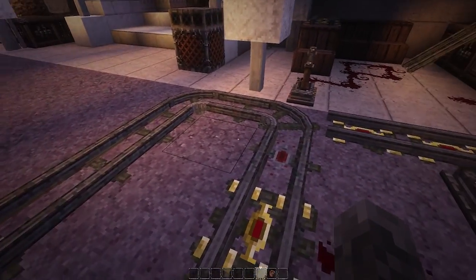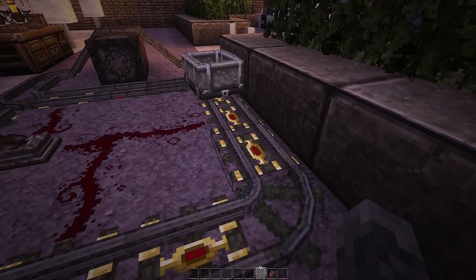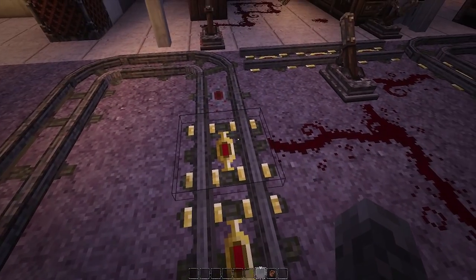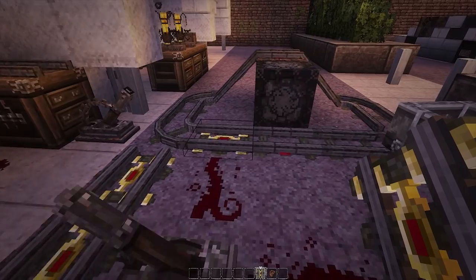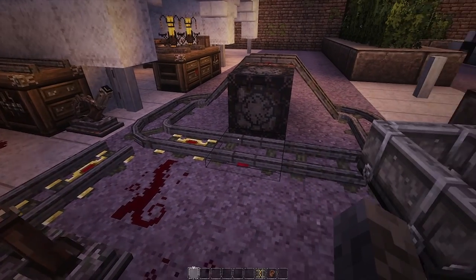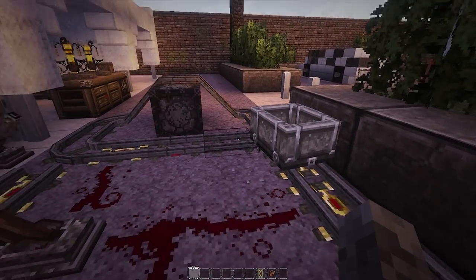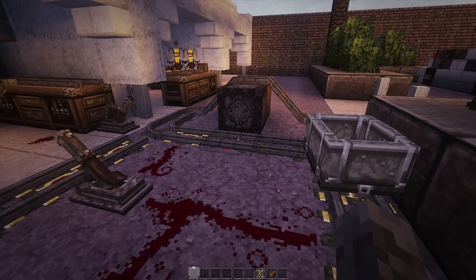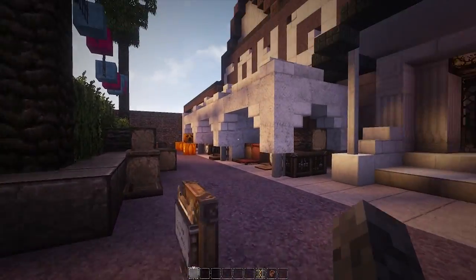Also, the 3D models for the rails have been revised. Now we have the deactivator rails, powered rails, and normal rails all with a fancy little texture to make your roller coasters and mineshafts a little bit more interesting.